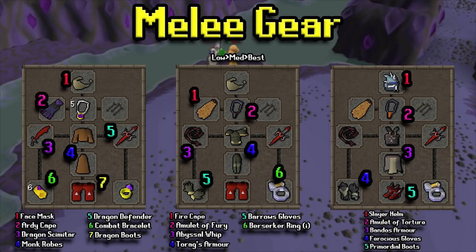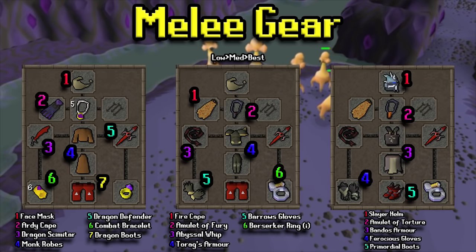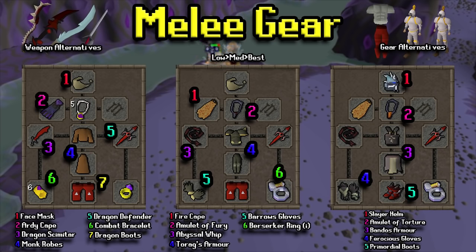For melee gear, on the left hand side is a lower level optional setup — most people probably have 60s in melee by 65 Slayer, so it should be attainable. The middle setup is more defensive and mid-level. On the far right is a high-level setup that will cost a pretty penny. There are also weapon alternatives for high levels since they're weak to essentially everything — use whatever weapon you like. As gear alternatives, you could use a Torso and Dragon Plate Legs or Granite Plate, though I wouldn't recommend skipping Prayer as you'll get hit a lot. Prayer gear is great if you're a higher level player wanting to AFK.